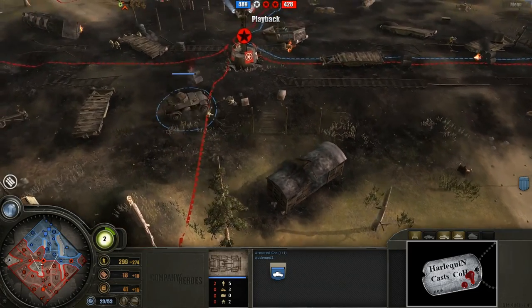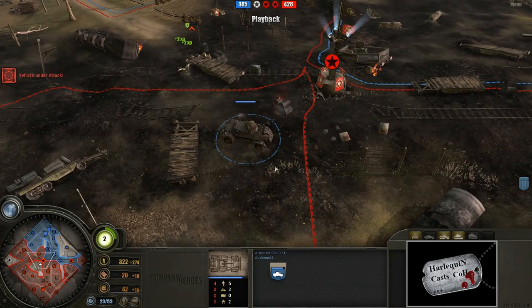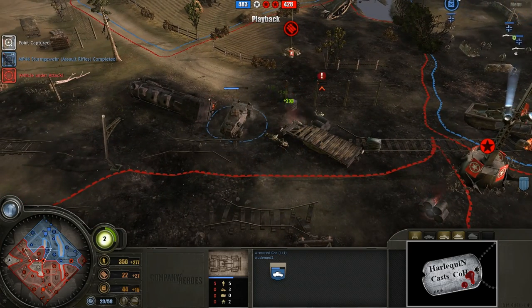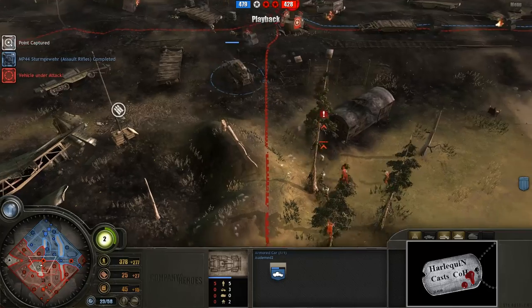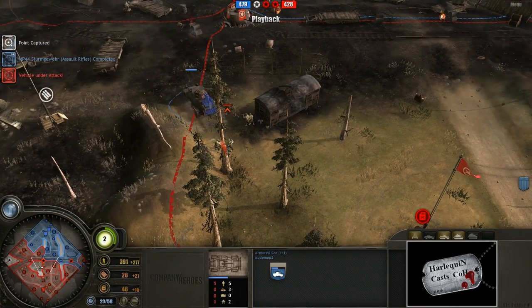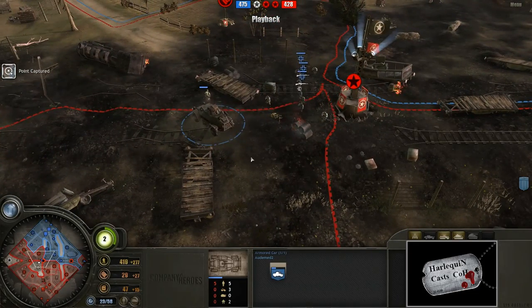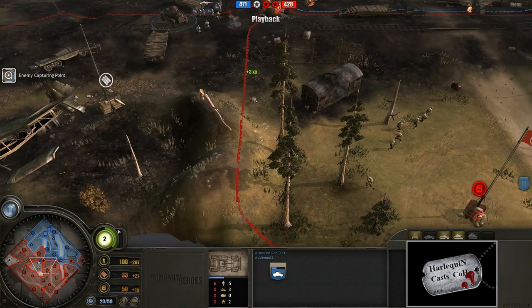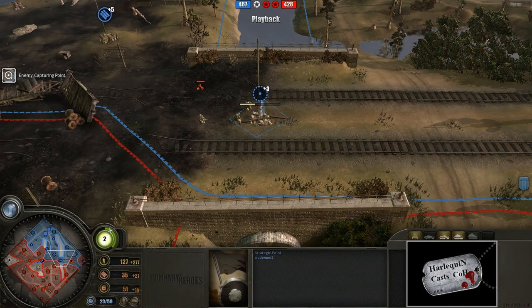On the flip side of that, it has extremely high firepower — a cannon superior even to the Puma's — and incredible speed and maneuverability. It's also got an overdrive ability for 25 munitions with a bit of fuel drain, letting it zoom around the map. That also helps deny the primary US advantage early game: capping the opposite side of the map. With a pair of armored cars you can just zoom over and stop any capping action.